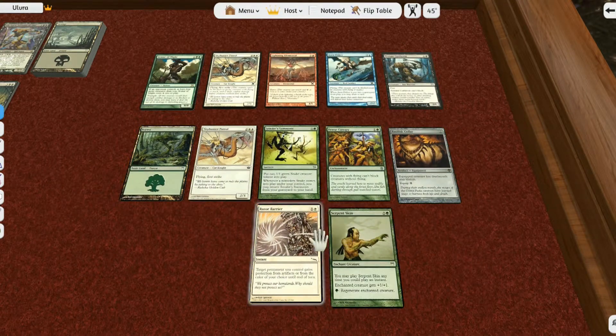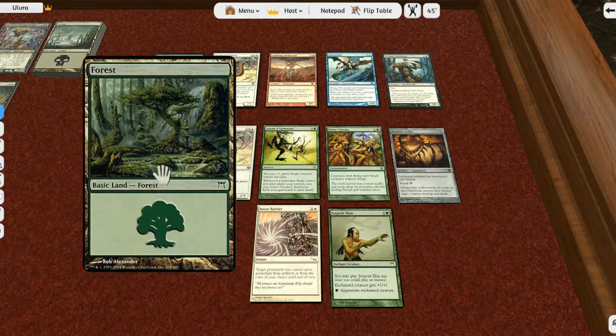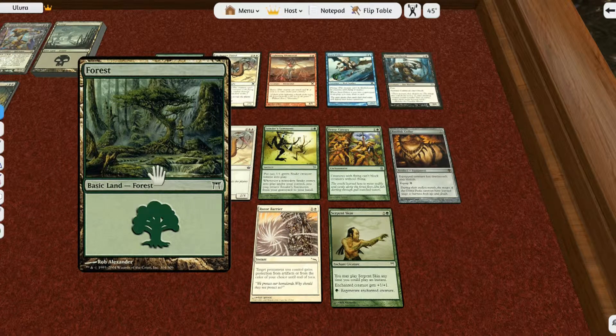Now there are different card types. There are land cards — you can see the type displayed under the picture in a bar; for instance, this one reads 'Basic Land — Forest.' All cards display their type in such a fashion. A land card is a special card that gives you your mana — specifically, the mana of its color.